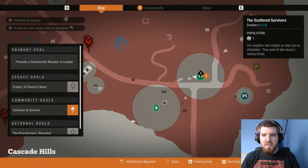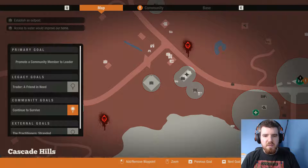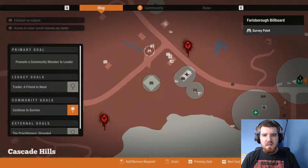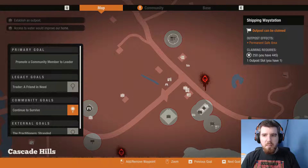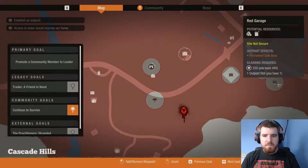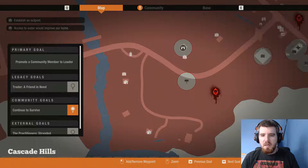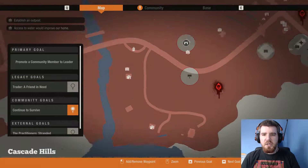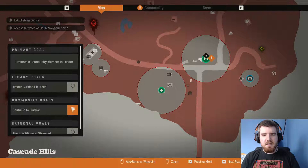And then beyond that we kind of need to look for fuel. That's the one thing we don't really seem to have anywhere nearby. We've got certain places we can pick fuel up from, but we don't have anywhere that will give us a recurring kind of pickup of fuel. So we're going to have to search a bit further afield for that in the end.